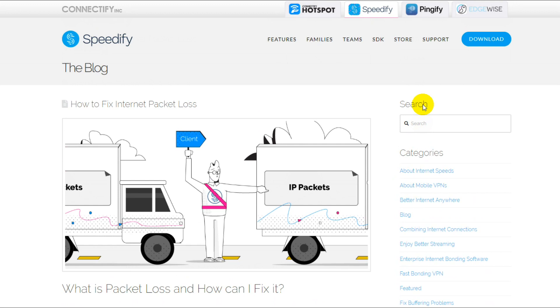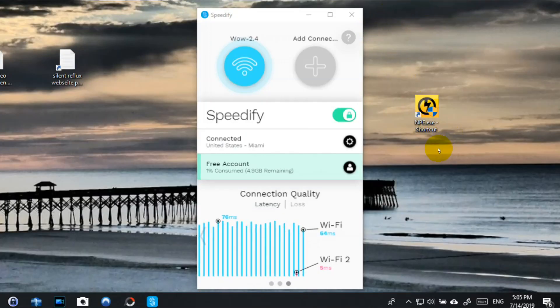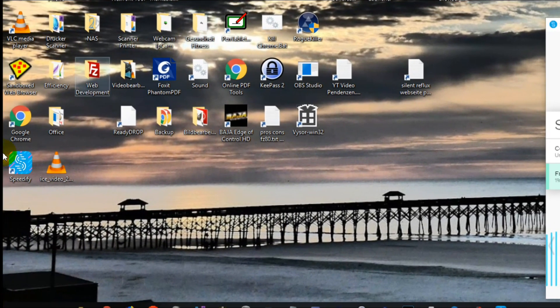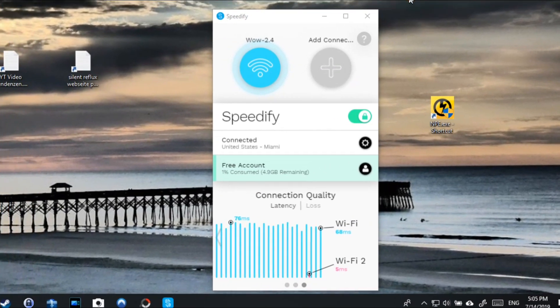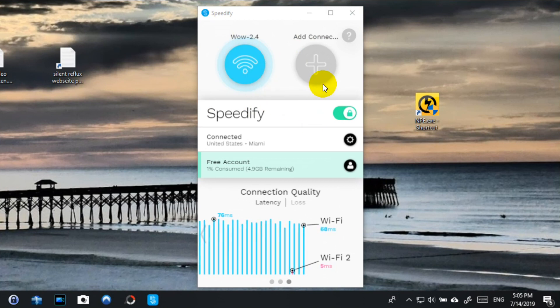You can download Speedify for Apple, Android, and desktop. The download is not too large and it's easy. Once you install it, a program icon appears on your desktop. You double click it, it starts up, and you'll see the main interface.